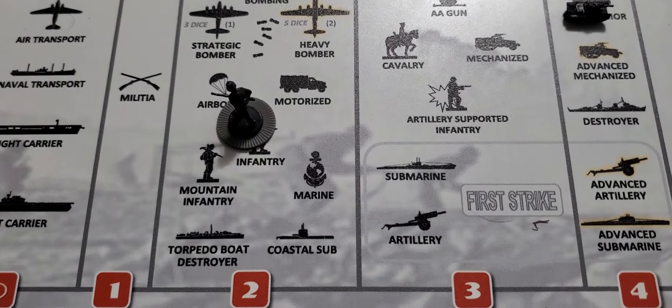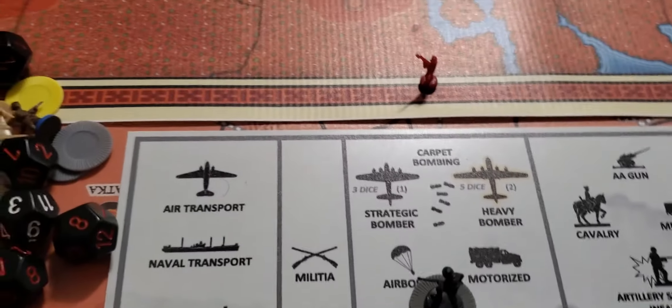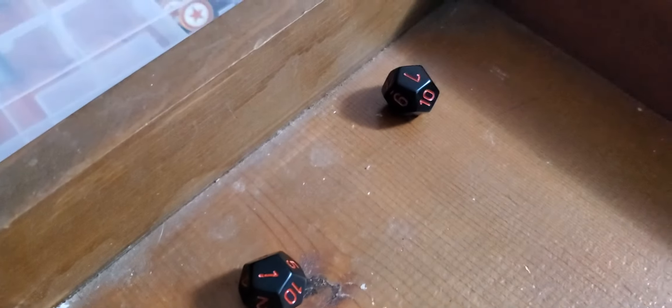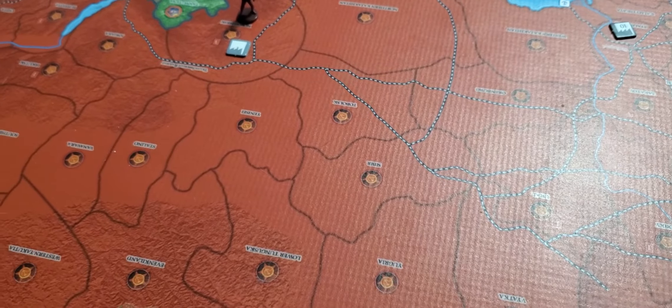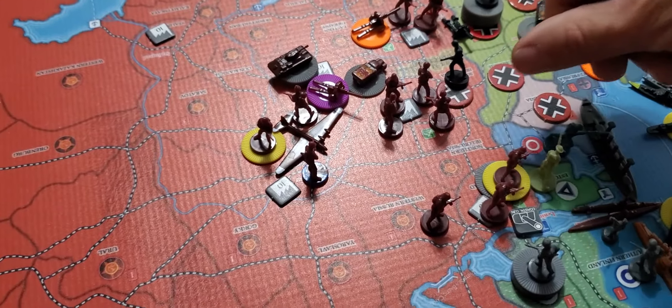Alright, we've got two infantry at 2, light tank at 4, and a fighter at 6, versus the lone militia. Two infantry at 2 — one hit. Got a 7 and a 1, so the infantry hit. Light tank misses. The fighter also got a hit. So that's overkill on the militia. Roll the militia, defense at 2 or less — and he got a hit. So he'll take off one of the infantry.